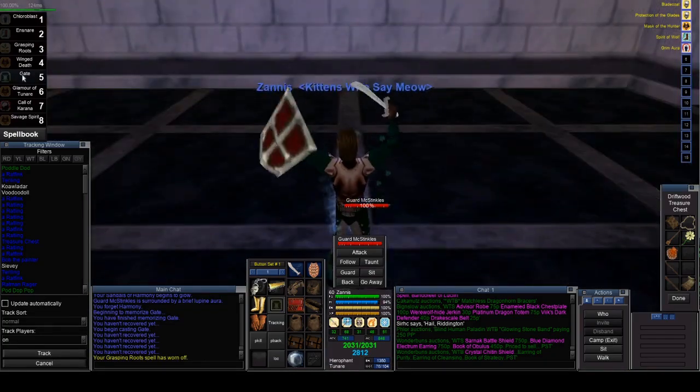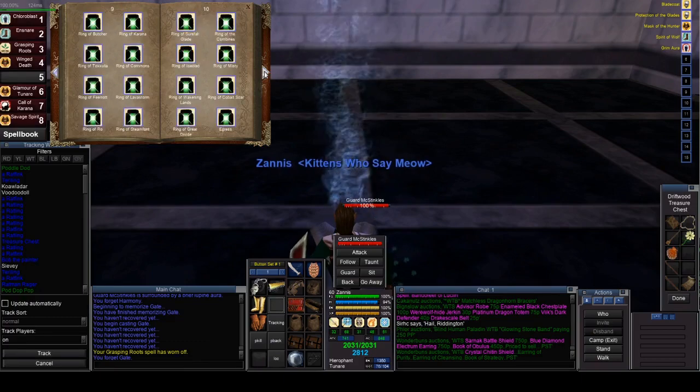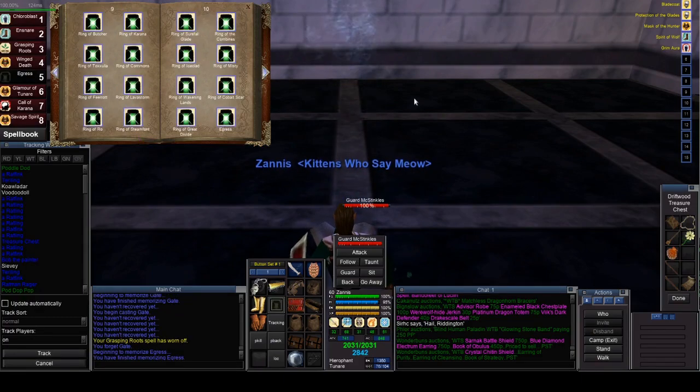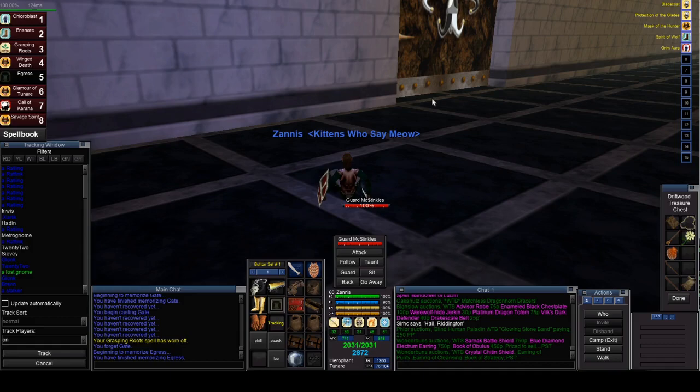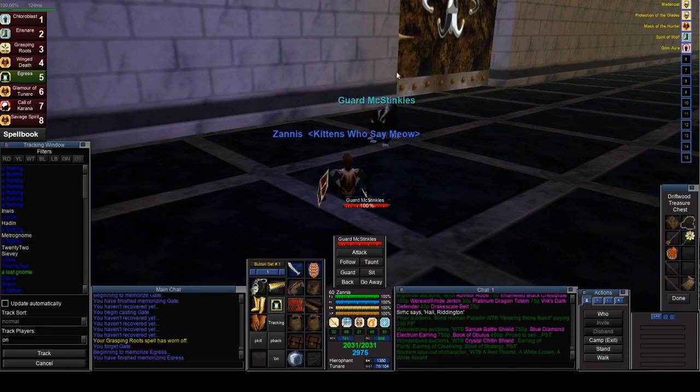Gate back down to A4. At this point, get your Egress up as soon as possible. Because if Charm breaks on the way down, he'll run all the way down here and pull everything in the whole zone - a bunch of mobs are going to come for you. Don't ask me how I know. A4 looks like it's taken right now, which is so sad. I anticipated this, so I'm going to be hunting here to get a few mobs.